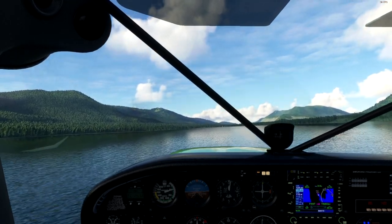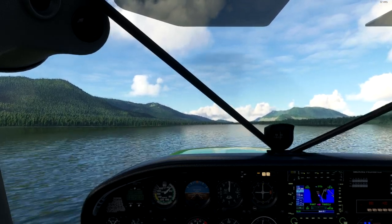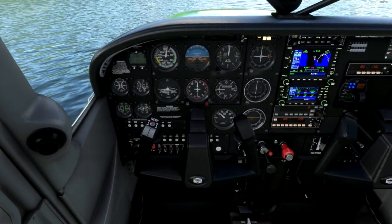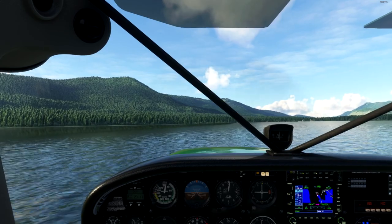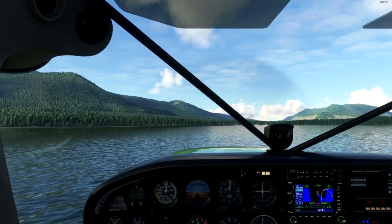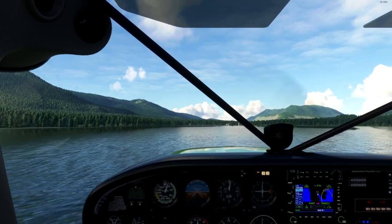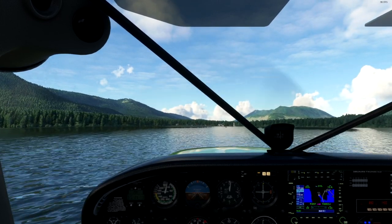Landing flaps set — keep our nose up, we don't want to let the float tips dig in, that would be bad. There's a bit of porpoising that bugs me a little bit. Very small inputs here because we don't want to tip the plane over, which can very much happen. Let's get the flaps up to put more weight onto the floats, because creating easy lift is an easy way to tip the plane over — and if I tip over I sink, and that's bad. Let's plow it over to Misty's.